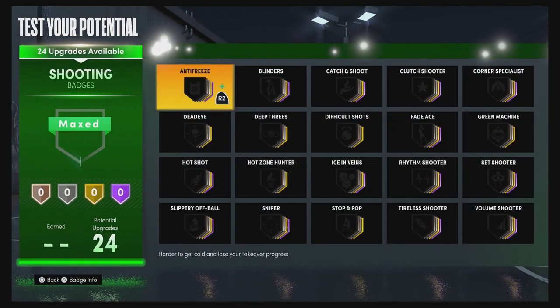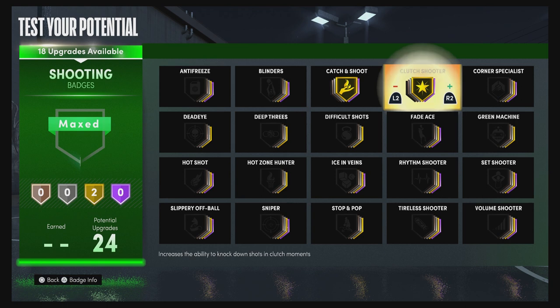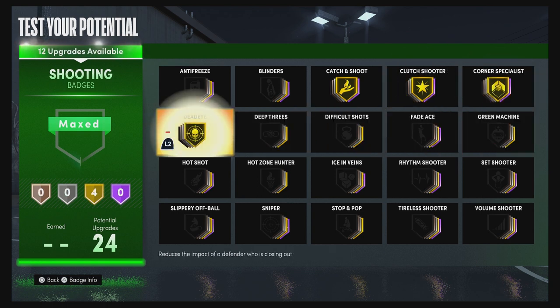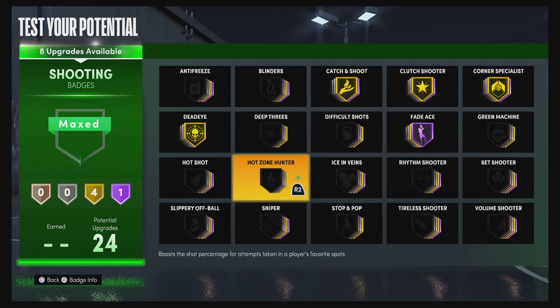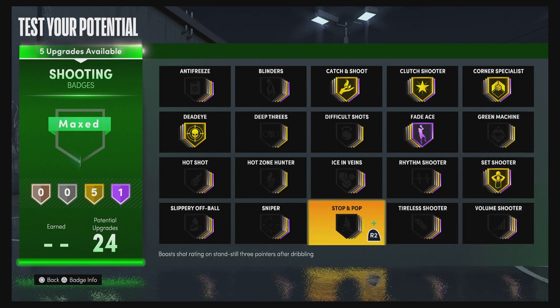For your shooting badges, put catch and shoot on gold, clutch shooter on gold, corner specialist on gold, dead eye on gold, fade ace on hall of fame, set shooter on gold, stop and pop on gold, and difficult shots on silver.